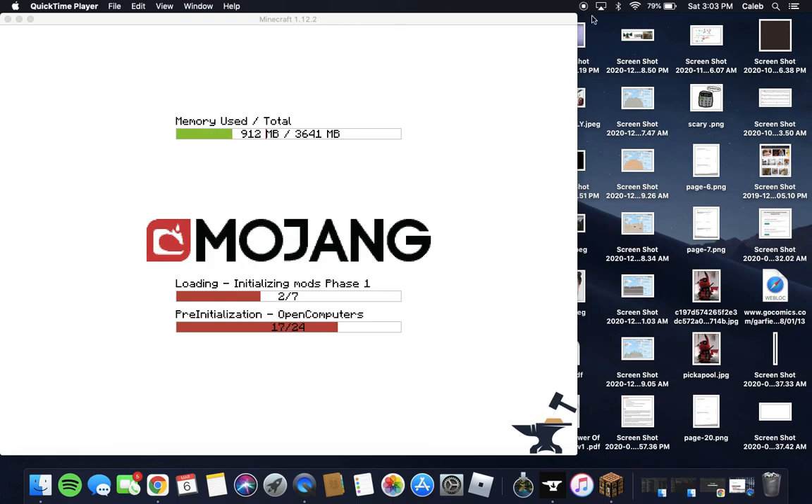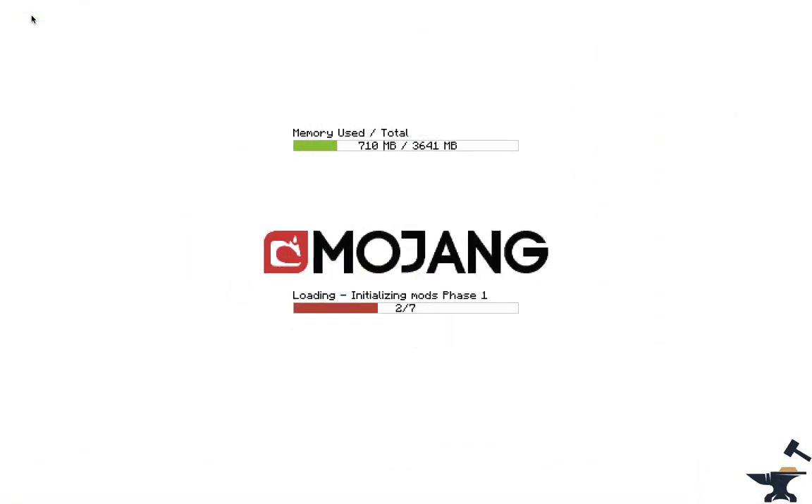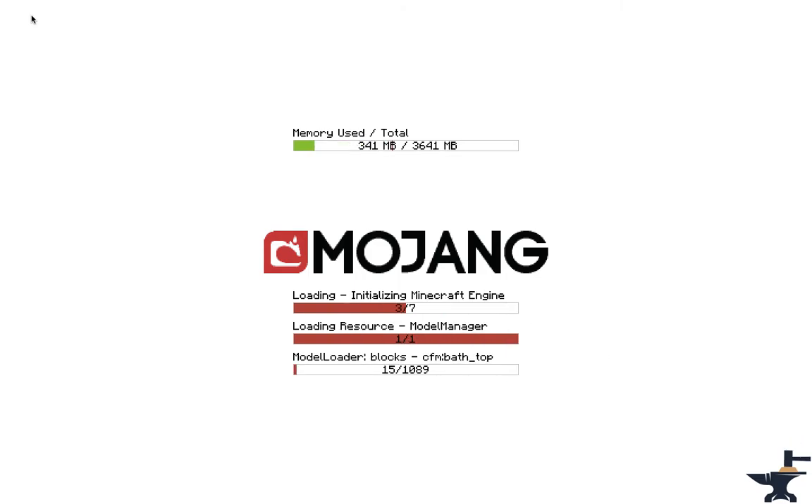All right, what's going on guys? Today we are doing another first Minecraft video. We will be doing a how to build a just a regular kind of house. It's not very modern, but at the same time it is. It won't look as modern on the outside but it'll look pretty decent in the end.